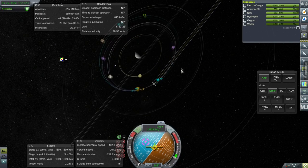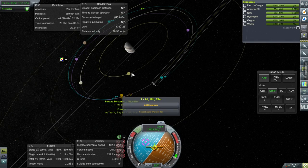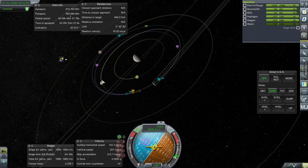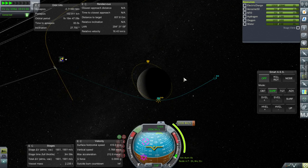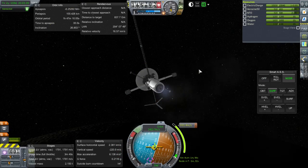Decouple, and now we'll finish off the burn and get our encounter with Europa. You can see how close to the orbit of Europa we already are — that'll minimize how much of a burn we need to do at Europa in order to get into orbit around it. It's only 1,026 meters per second, so that's excellent. Then we will have a permanent Europa probe.